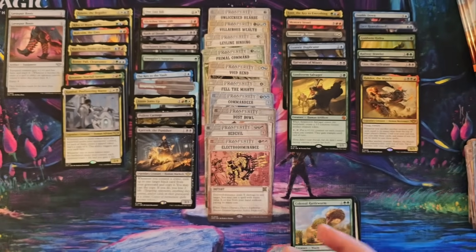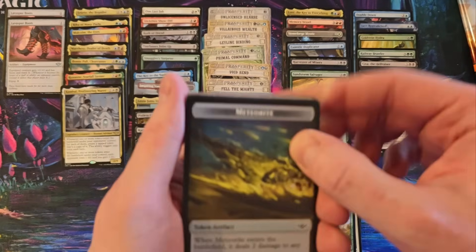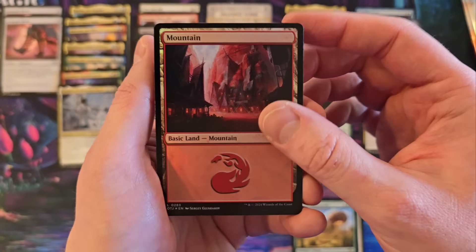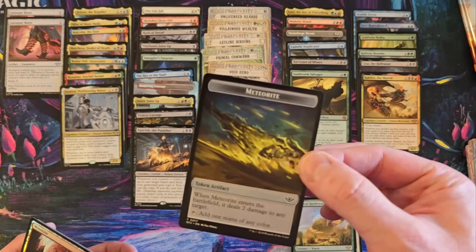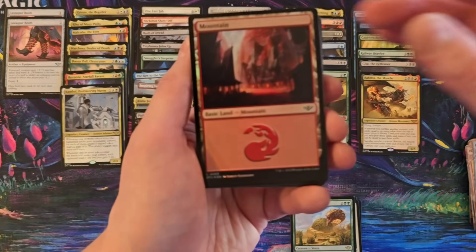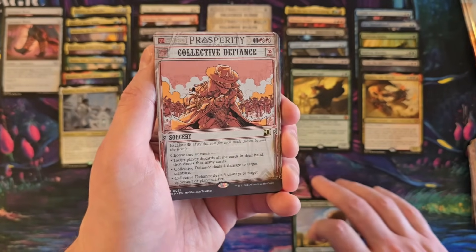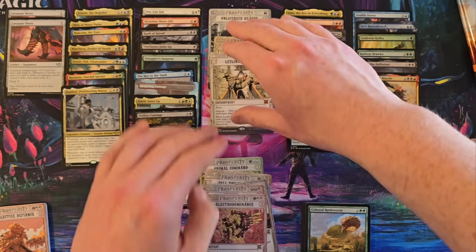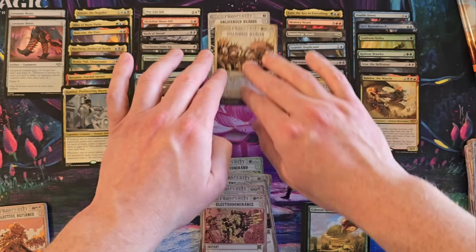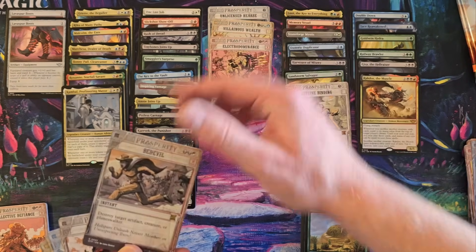Meteorite to go with that whole new thing — what does it do anyway? Enters the battlefield deals two damage to any target, and then it's a mana rock. Collective Defiance. So I have not pulled a mythic — I don't think so. I sure did. Leyline Binding is a mythic in this print sheet.